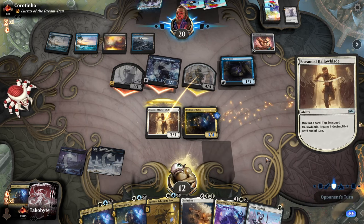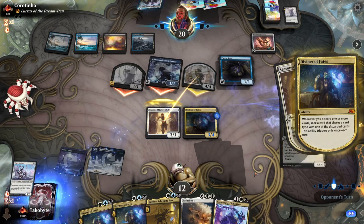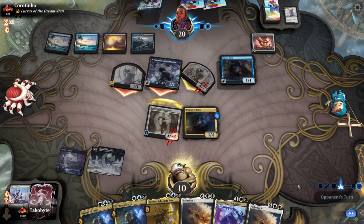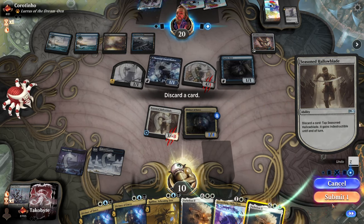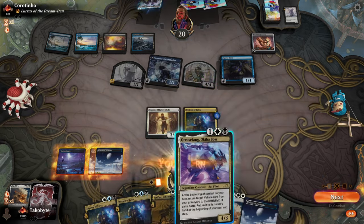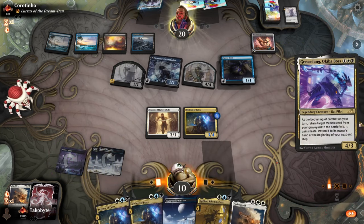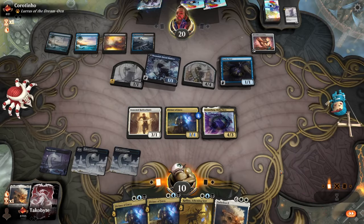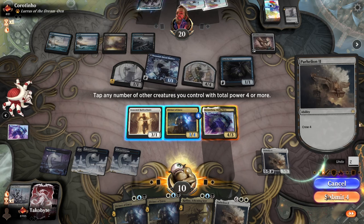I'm going to block this. I'm going to discard the Esper Sentinel instead of the Parhelion, and then at the end of their turn we're going to discard Parhelion. Now we're going to try to win with the Grease Fang here — okay, that stuck around, which is exactly what we wanted.